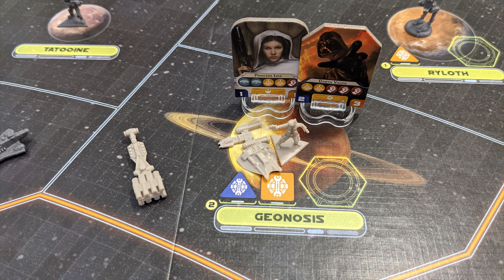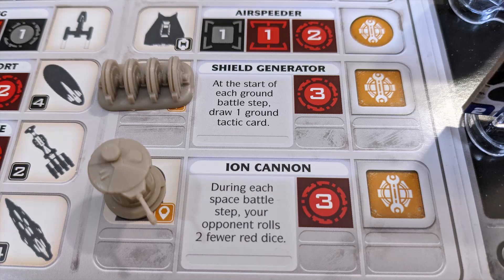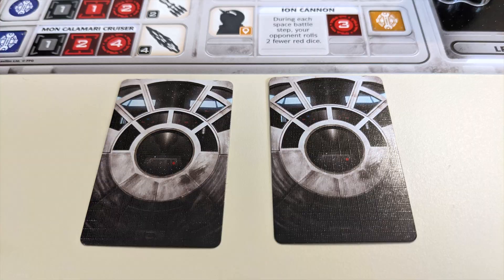Combat rounds continue until one side has no remaining units, either in space or on the planet. If any surviving units still have damage on them once combat is resolved, that damage is removed. Note that some units are structures, which do not add dice but have their own special abilities. Once built, structures cannot be moved. At the end of a combat, if Rebel structures are in a system with Imperial ground units and there are no Rebel ground units to defend them, those structures are destroyed.